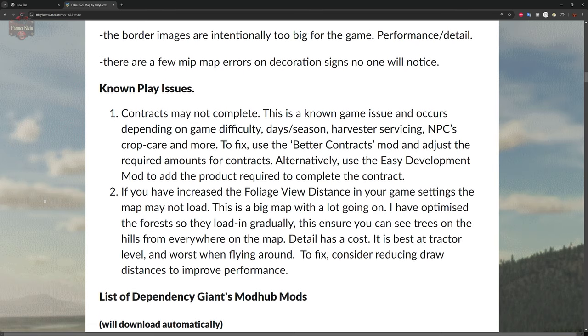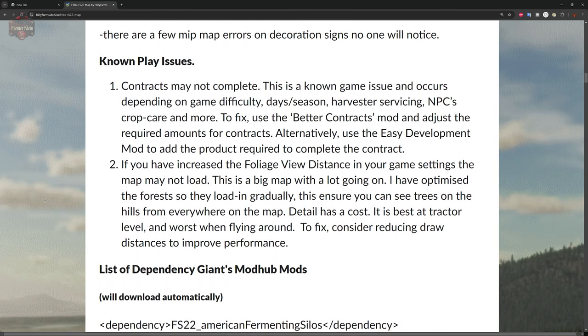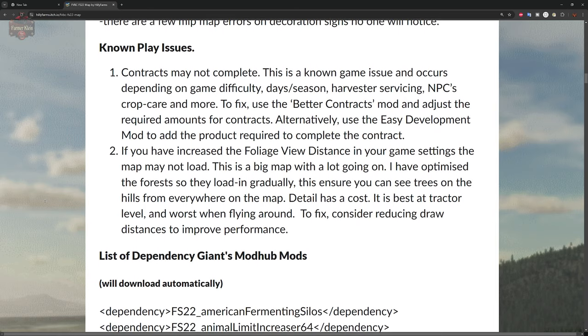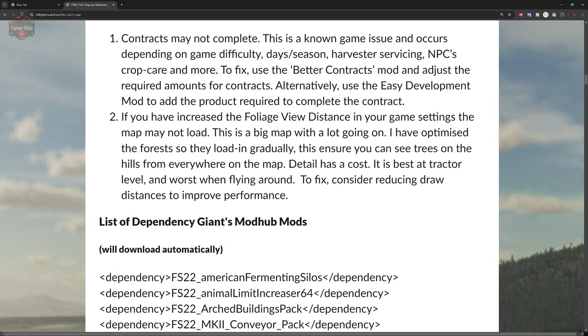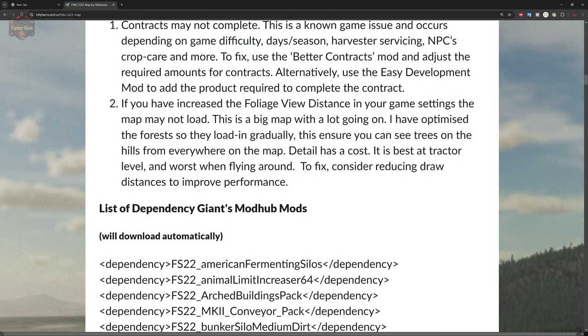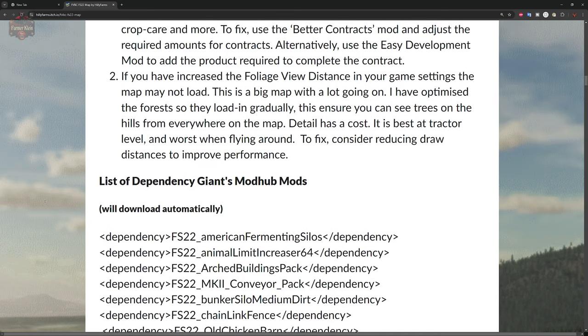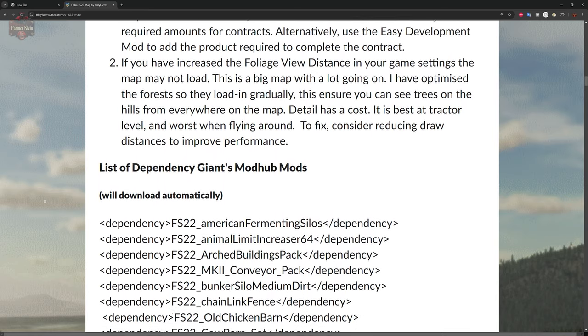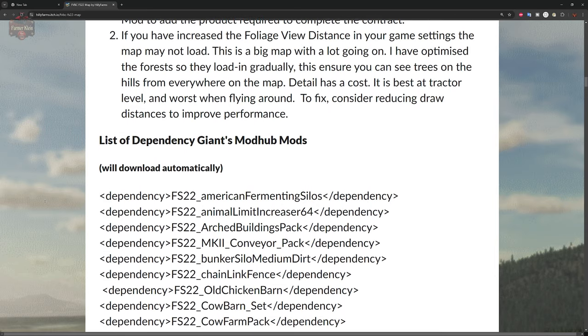A few known issues: contracts may not complete, but as many of us know, this is more of a game issue than a map issue and can easily be rectified by using Easy Dev Controls to spawn product in a trailer to finish out the contract.